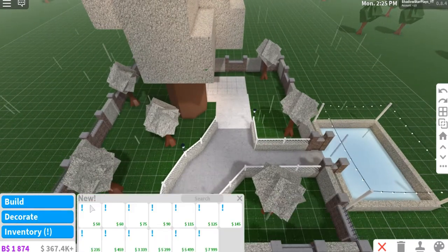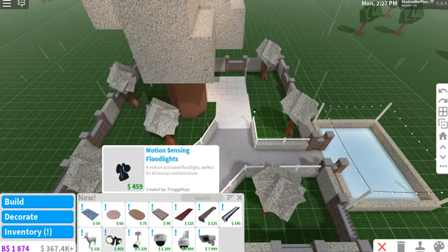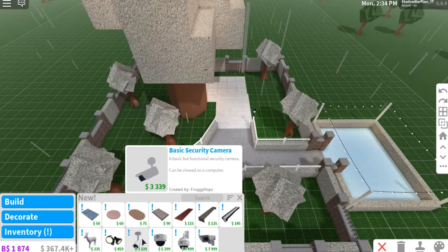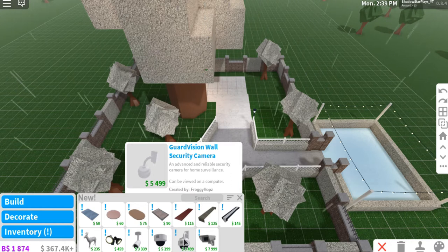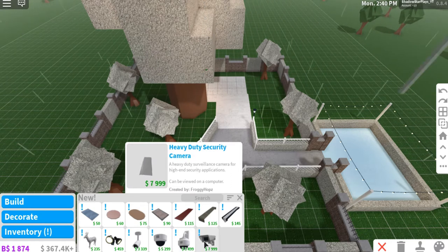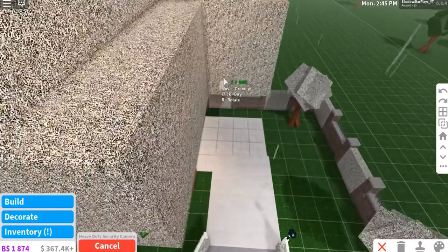I'm going to Decorate and there's new stuff. There's a floodlight, a basic security camera, a guard vision security camera — good for like a store — a guard vision wall security camera, and then there's the heavy duty security camera. I'm definitely adding the heavy duty one.